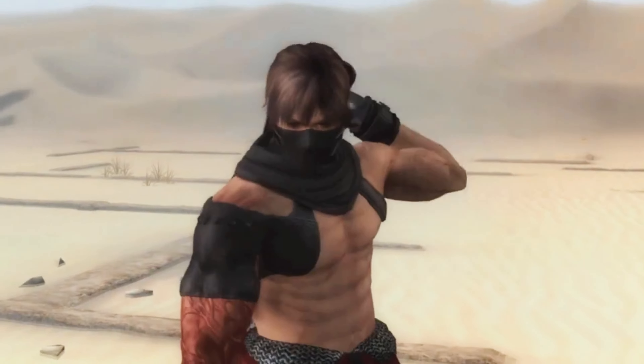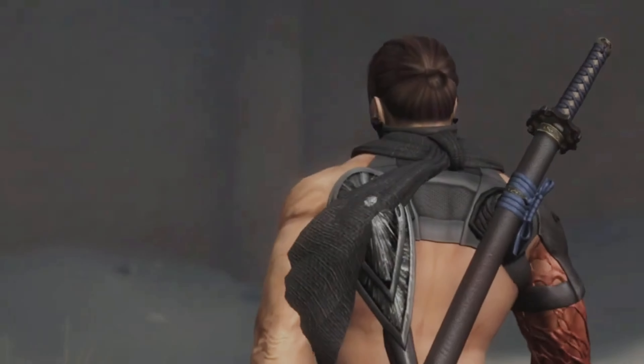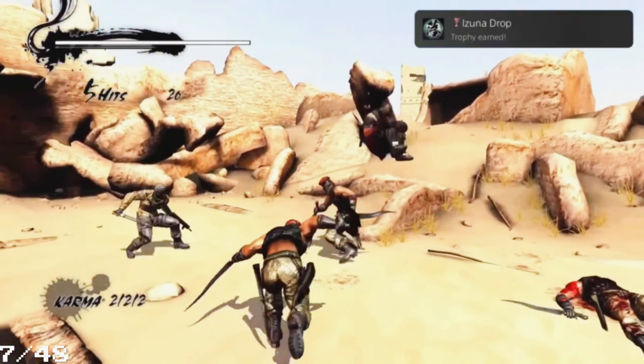We can get another trophy here. We see Ayane, who talks to us and gives us a sword. With this sword we can use the Izuna Drop, and I did it - Izuna Drop trophy.